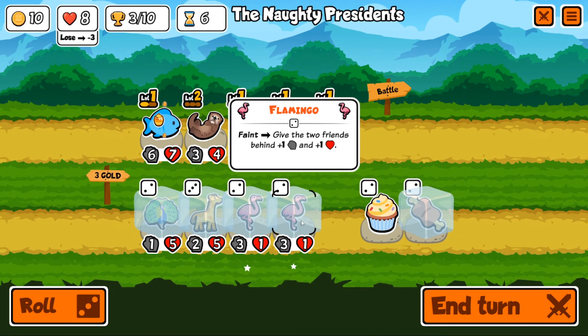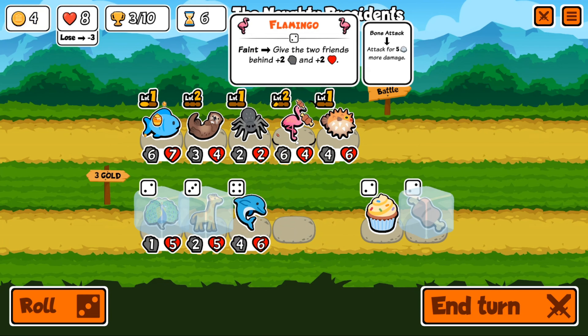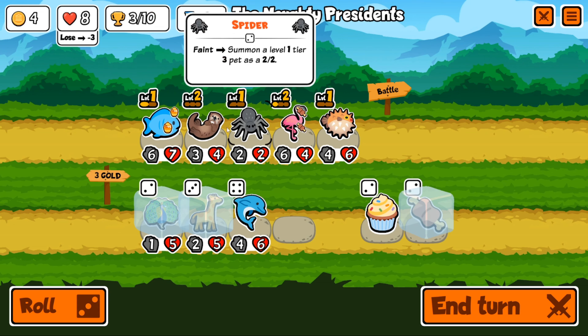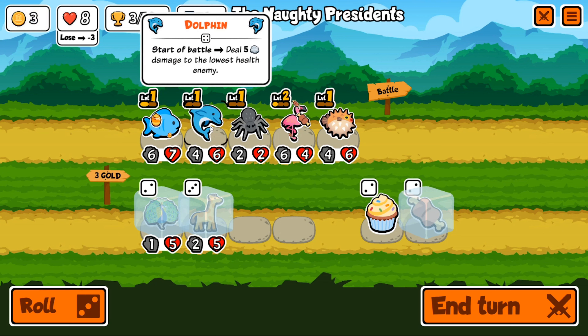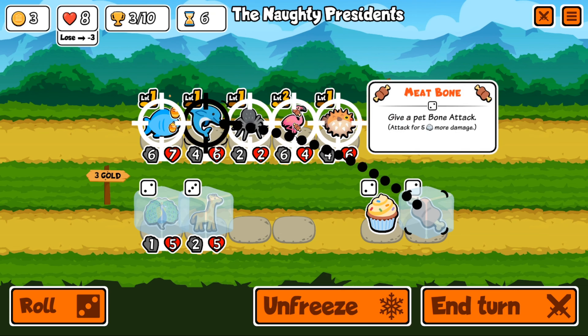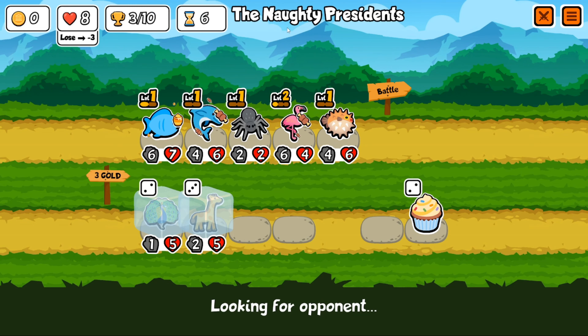We got a dolphin — huge! At this point I'm going to sell the beaver and summon the dolphin. He deals five damage to the lowest health enemy, so that's a potential one-hit KO right off the start. We'll give him the meat bone too, giving him five more attack. We'll go ahead and end turn, hopefully we can keep this going.